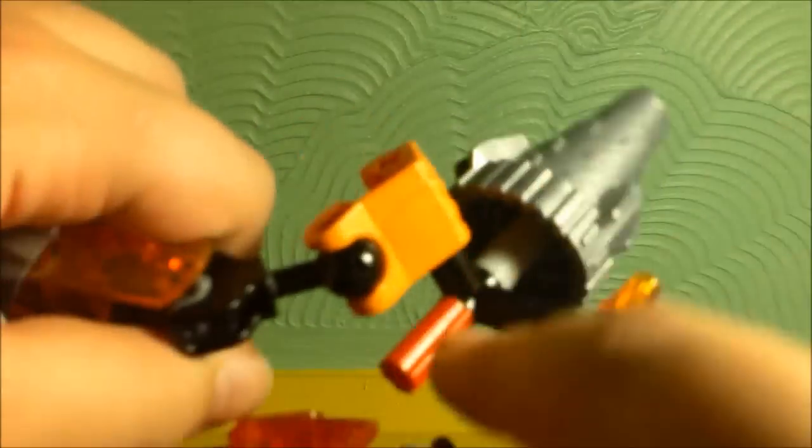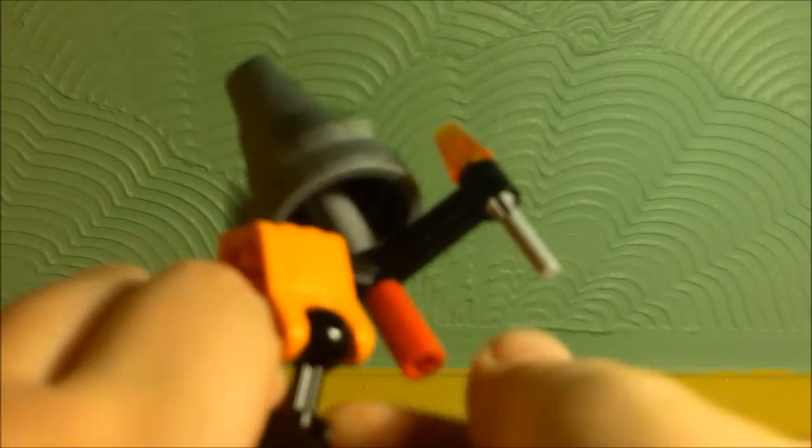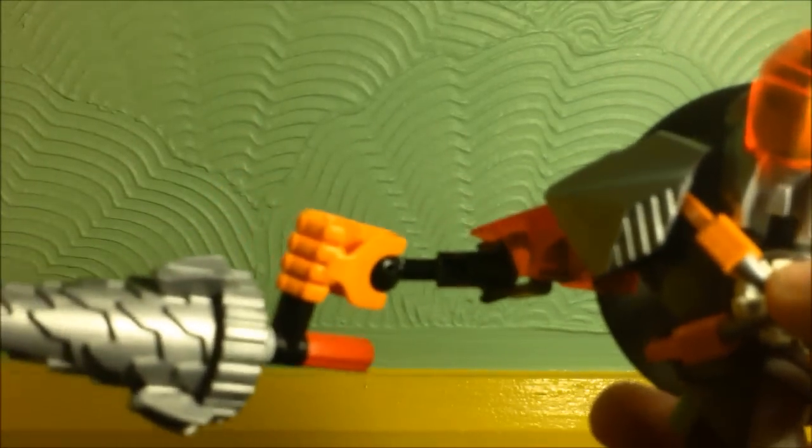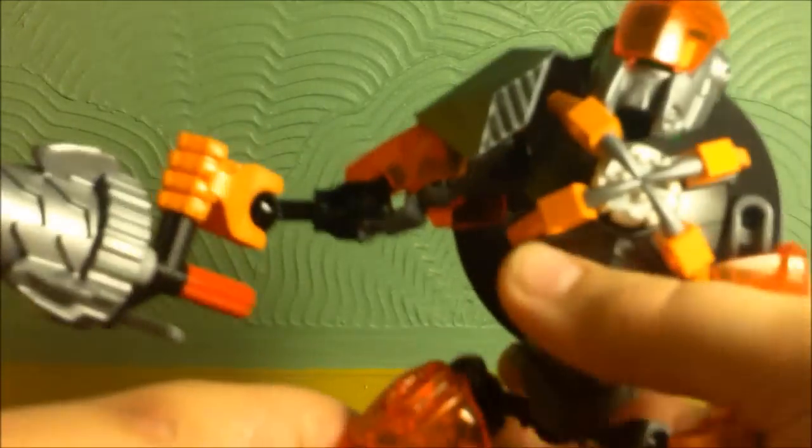There's this little red piece on the drill. You get hold of that and you can spin the drill — so you've got spinning action there, which is a pretty cool feature. So the two main features are the flick fire missile and the spinning drill.